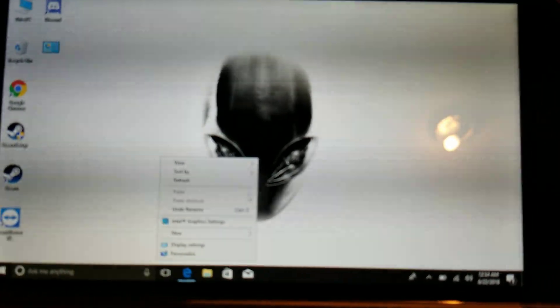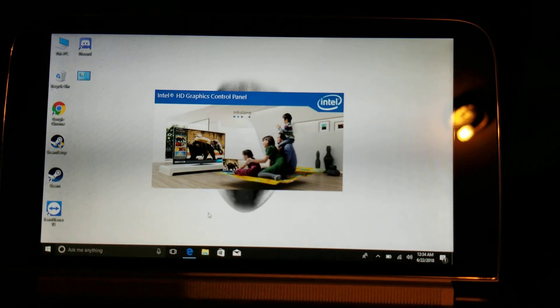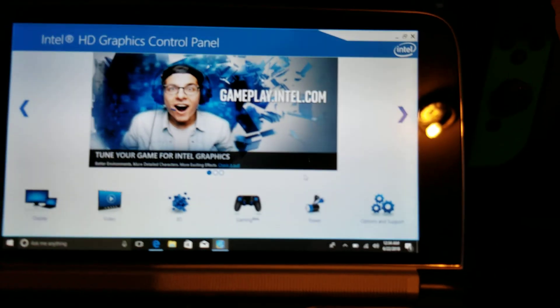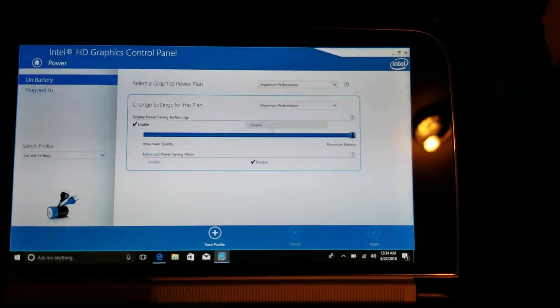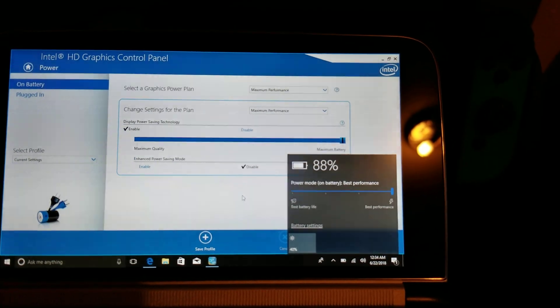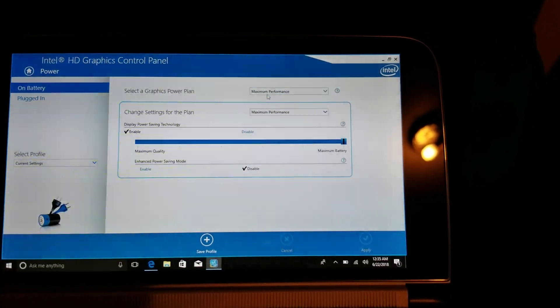All right, so right-click, Intel graphics control panel, and we're going to go to power. I think stock, or after we change the battery icons to best performance, it shows right here for on battery, maximum performance on both.